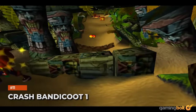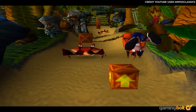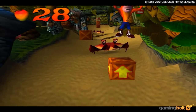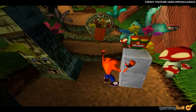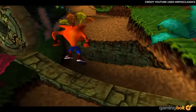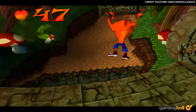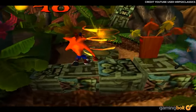Crash Bandicoot 1. The first Crash Bandicoot could be difficult — levels like Stormy Ascent and The High Road are good examples. However, the original 1996 PS1 release also had an interesting save system. You either had to collect three character tokens and complete a bonus level, or break all crates and then collect the gem at the end, without dying of course. This saved the game and also provided a password. Failing to do either and quitting or losing all lives ensured that progress was lost. The sequels thankfully abandoned this, while the N-Sane Trilogy remakes let you save anywhere on the world map.